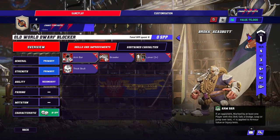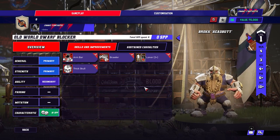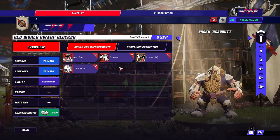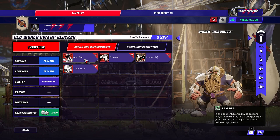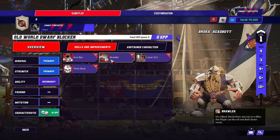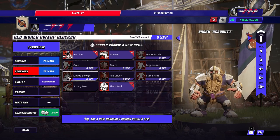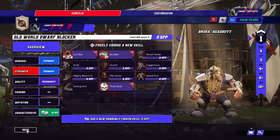And then you've got the dwarf blocker, which is not a longbeard. He's 4-3-4-5-10. The same stat line as a dwarf longbeard, but unfortunately he's got Loner, he's 75k — actually more expensive. And instead of block and tackle, which are amazing skills, you get brawler, which is obviously worse than block, and armbar, which is obviously worse than tackle by far. So really, really terrible. They need to take block and tackle as their skills, probably — or block then guard, I guess. Then mighty blow and stand firm. And these guys don't get to take tackle.